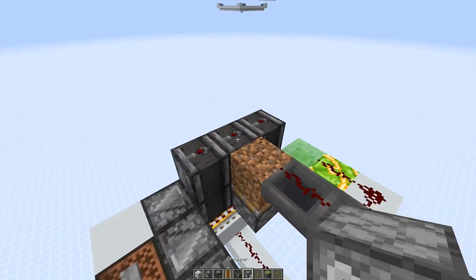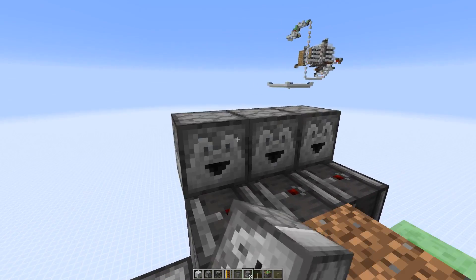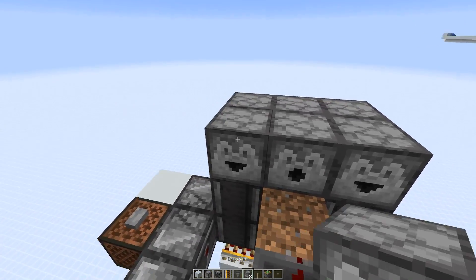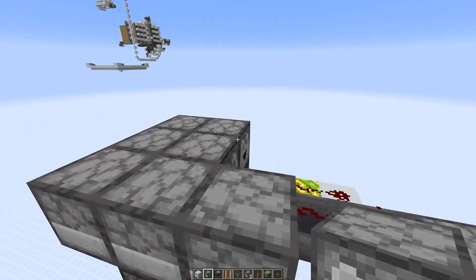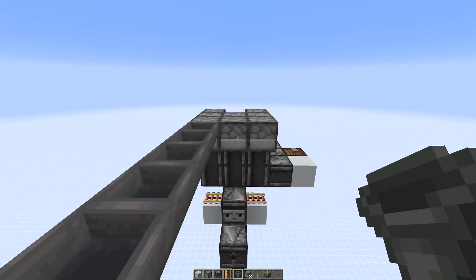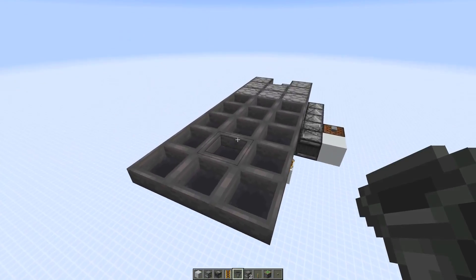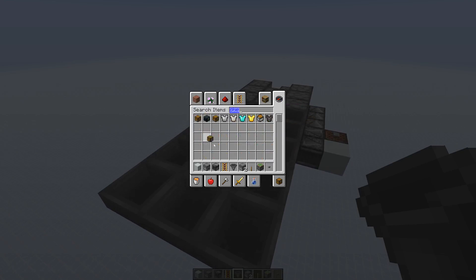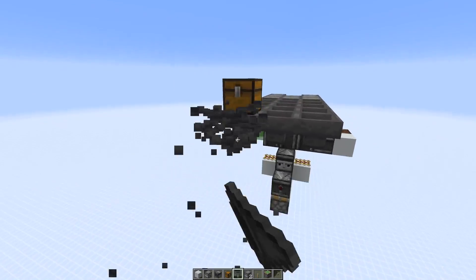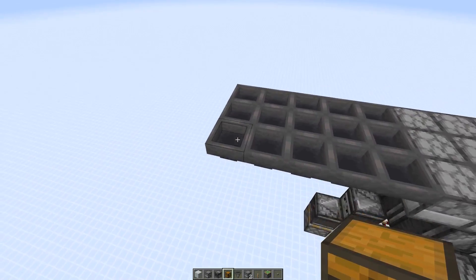Now we can start adding the dispensers and droppers for bone meal. We need three droppers, then add the first dispenser. Here we need two more droppers and two dispensers on the side. You can refill the droppers in the back using a hopper line. Place your chest, shulker boxes, or barrels filled with bone meal in the back — you can expand this or make a shulker box unloader. I'll leave that open for you to decide.